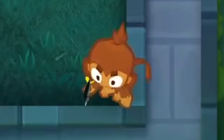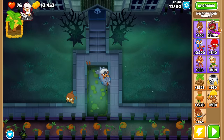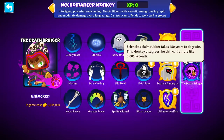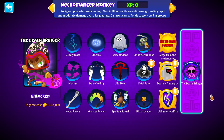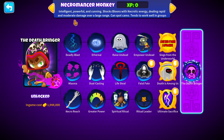We're ringing in the spooky season with a showcase of the Necromancer Monkey - not the Tier 4 Wizard, but rather a modded tower that comes with 15 full upgrades and a Paragon at that too. Thanks to Dat Jane for the mod. It's an intelligent, powerful, and cunning monkey. Shocks bloons with necrotic energy, dealing rapid and moderate damage over a large range. Tends to work well in groups. Sounds fun.